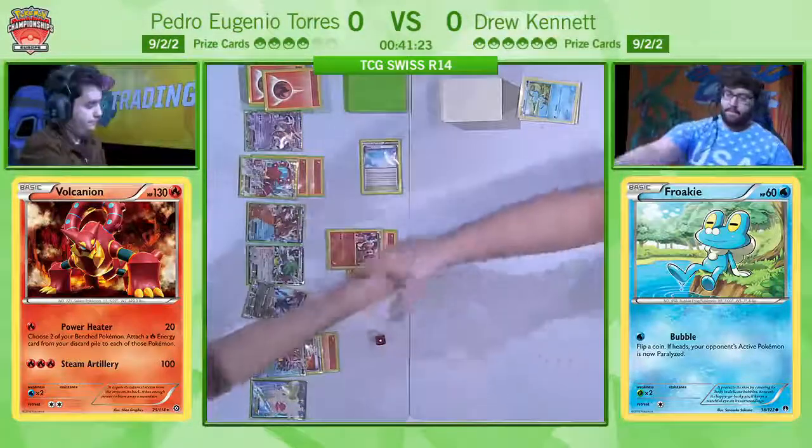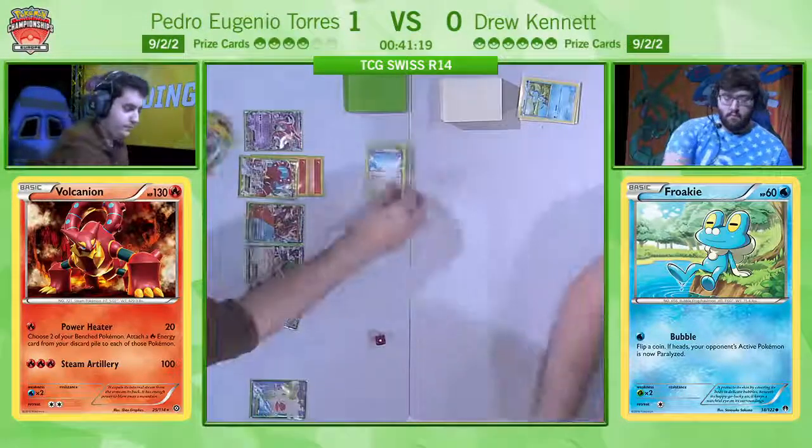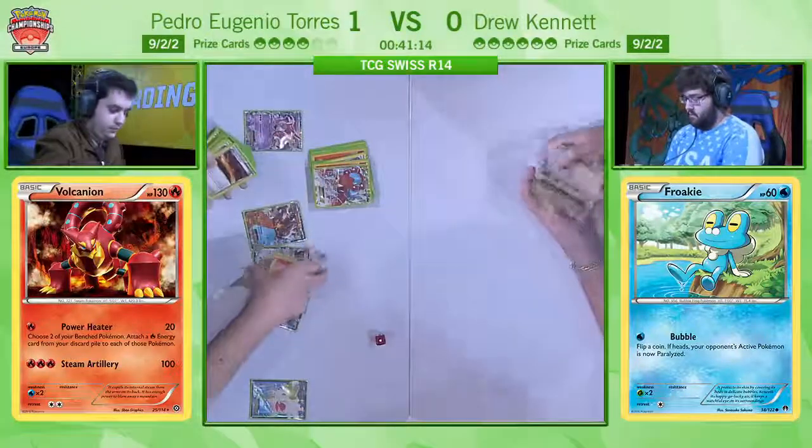And there we go! Drew obviously just drew past there, and Pedro had the energy to hand with the Steam-Up. That's it — on to game two. Pedro knocks out three Froakies in three turns and goes up one game to zero on Drew in this crucial final round matchup. And you see Pedro there just apologizing, saying, you know, I'm really sorry — I know that wasn't a very competitive game, I'm sorry to win that.